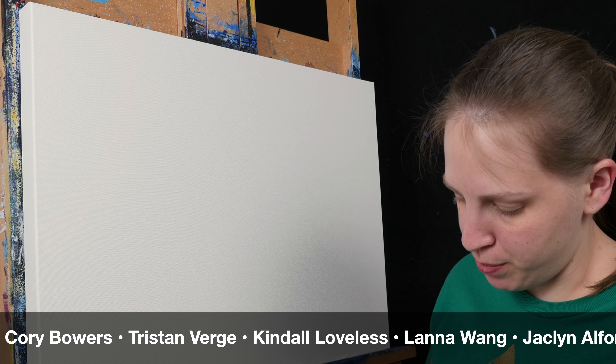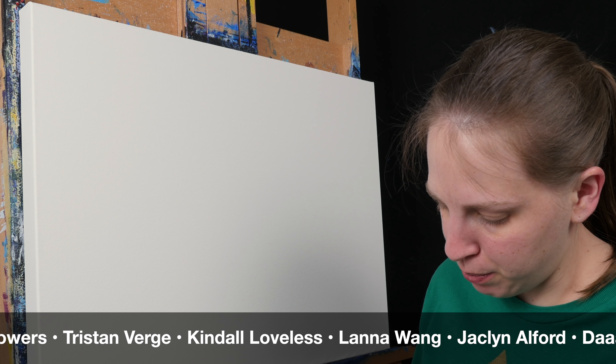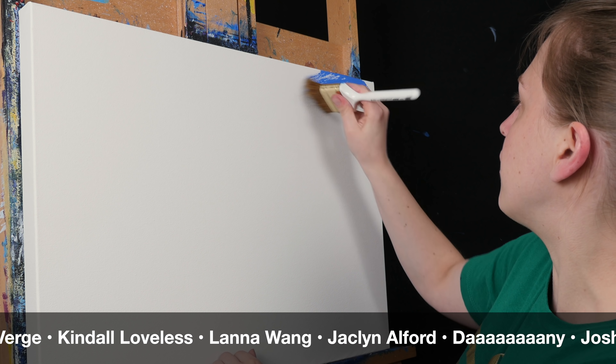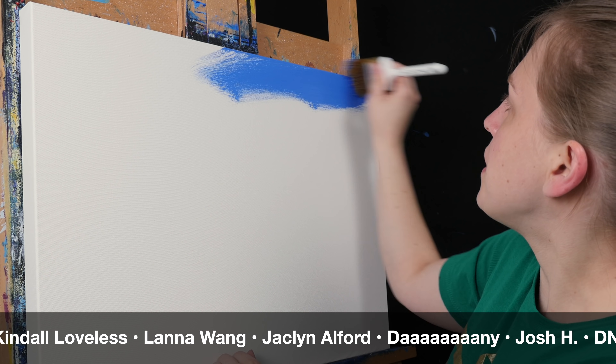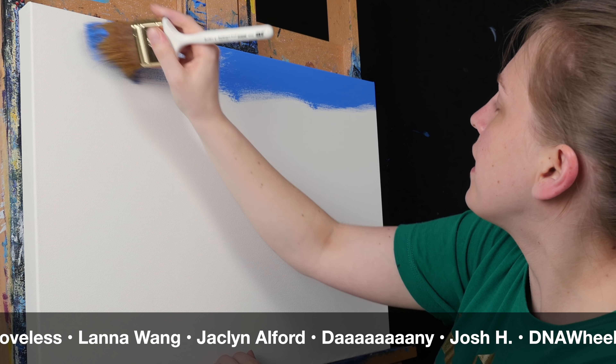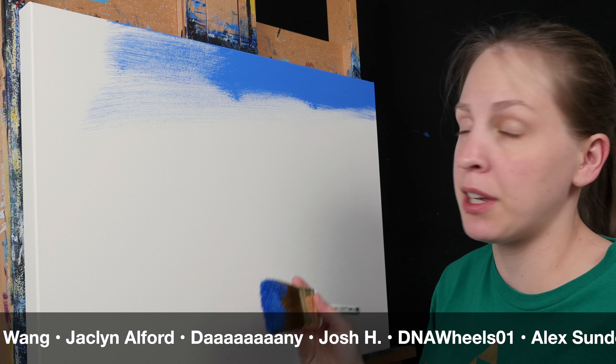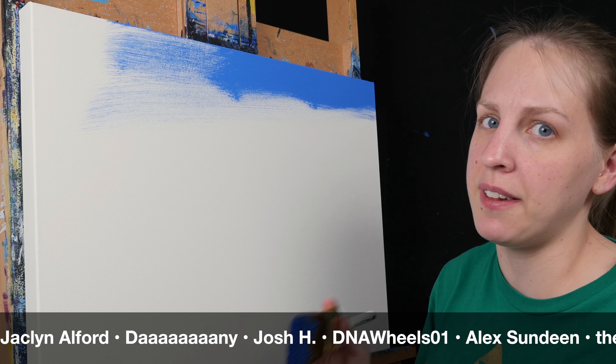I'm starting with my two inch brush, and I've just mixed some ultramarine blue with some titanium white, and I'm going to put this along the top of my canvas. It's going to be darker here across the top, and then as I work my way down the canvas, I'm going to switch over to the same color, but with a little bit of yellow, just to make it a little bit more teal.